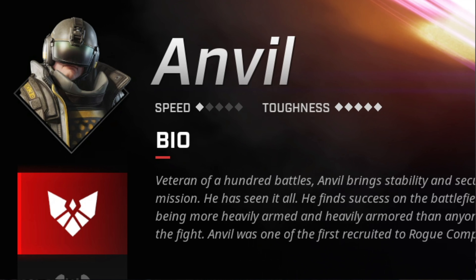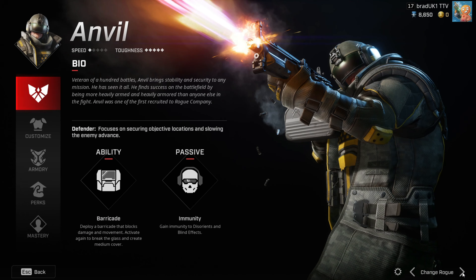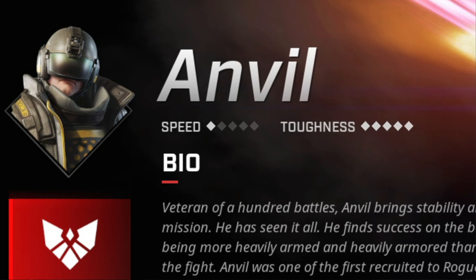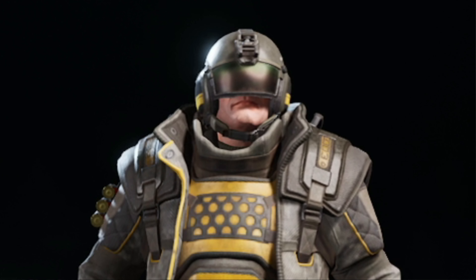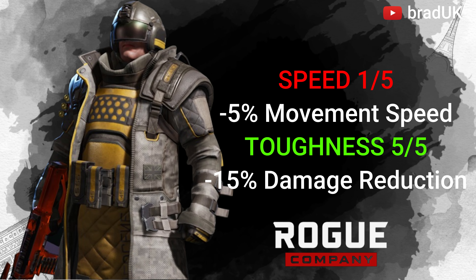Let's start off with Anvil. He has a speed of 1, which means he has a 5% movement reduction on baseline. However, Anvil has a toughness of 5, which means he gets a damage reduction of 15%. So Anvil is going to be super strong for defending, especially with his legendary 75 armor. It wouldn't surprise me if a lot of defending teams picked Anvil.